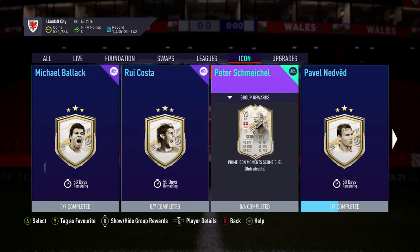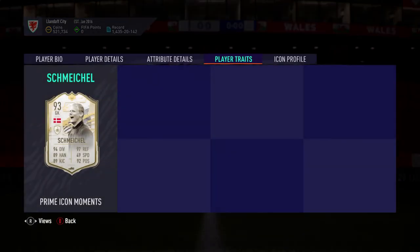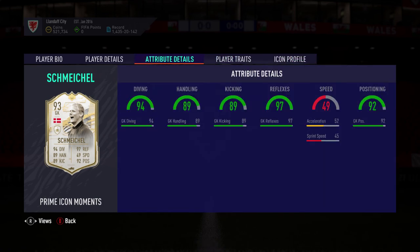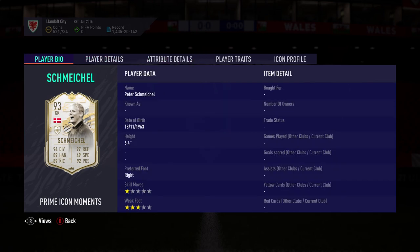And then 93 Schmeichel — now I've got the 90 Schmeichel and I'm not really enamored with him to be honest. He's got no traits; I thought he'd have something like a saves-with-feet trait, but obviously his stats are good — he's pretty Schmeichel. He's six foot four, three-star weak foot, and one-star skill moves, as most goalkeepers do.